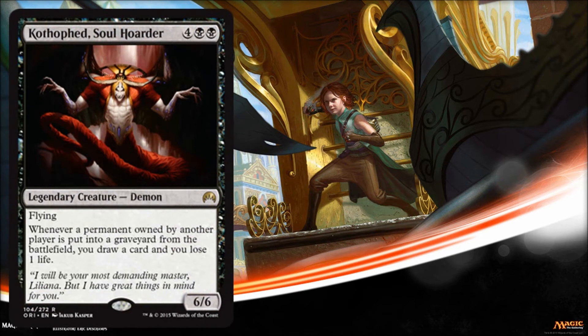Next is one of our rares — it's Kothophed's Soul Hoarder. He costs six for a 6/6 flyer, and he's got an interesting ability: whenever a permanent owned by another player is put into a graveyard from the battlefield, you draw a card and you lose one life. If you have a 6/6 flyer, you're probably winning the game. It does punish your opponent for chump blocking by letting you draw more cards. The only time this could be awkward is if you're down to two or three life when you play it. It's going to be a limited bomb, no doubt.